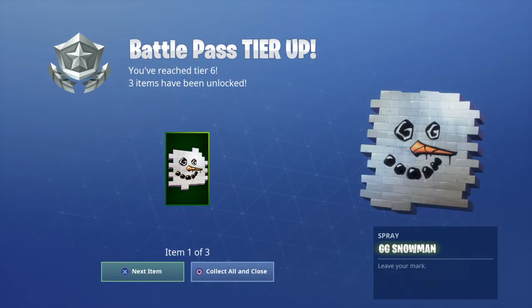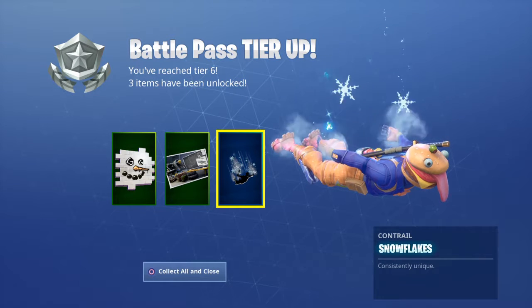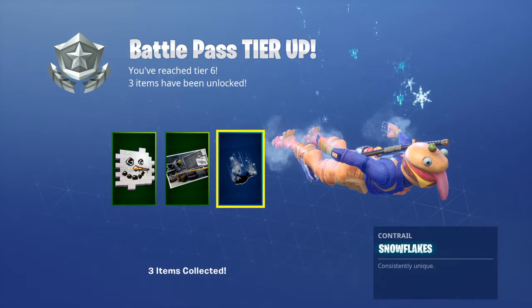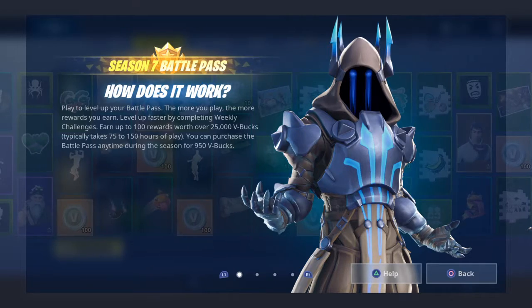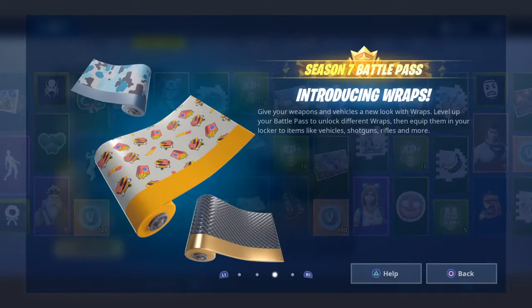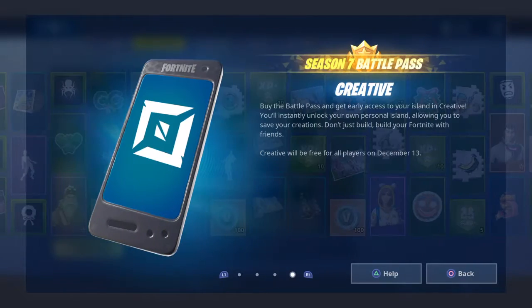Battle pass promise. How does it work? Yeah, yeah, we know that. We know that. What's inside? Introducing wraps — it's like the weapon camos.